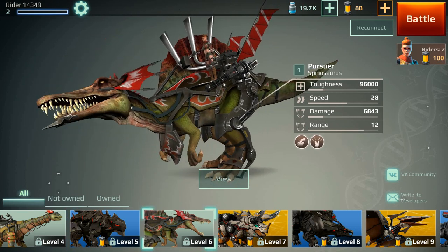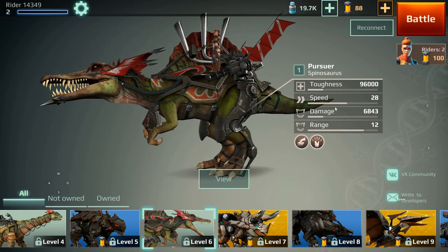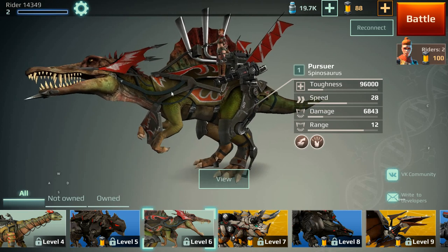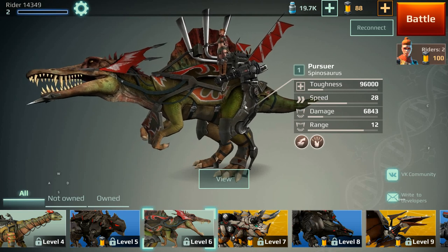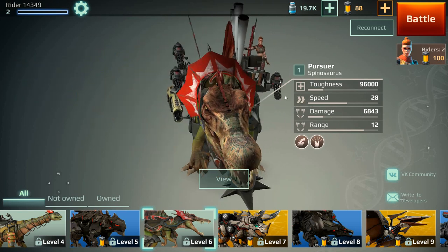Spinosaur — Pursuer Spinosaurus. His speed may look pretty low, but he actually has a dash ability so he can cover big distances fairly quickly. He's not a small dinosaur by any standards, and his bite range is pretty good. His abilities: he can stun, and like I said, he can dash.